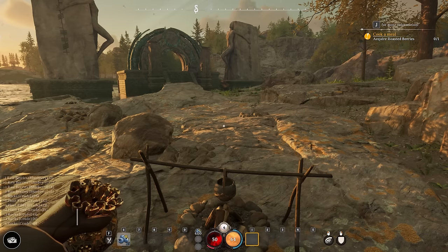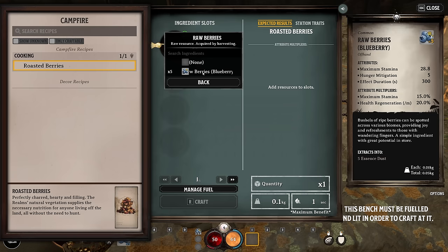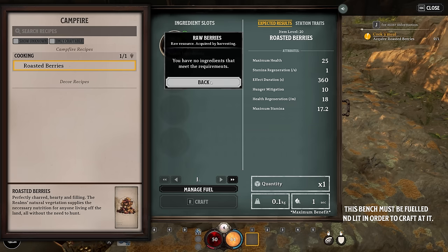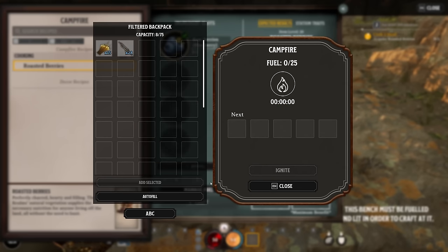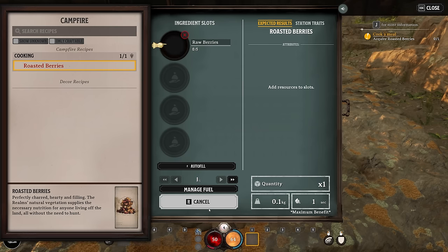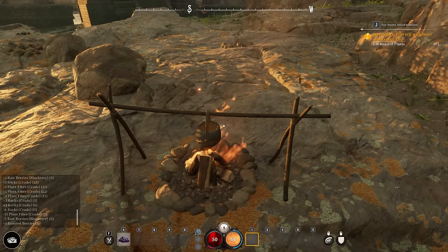Now it says acquire roasted berries, so we get to cook our first item. To cook, all you have to do is come to the campfire, click and choose the item you want to put in. This is especially useful when you have multiple items of different qualities — some will be crude, some higher quality, and you choose the quality level based on what result you want. You also have to give your fire fuel; we'll ignite it and we've got three minutes of fuel, more than enough. The roasted berries automatically got slotted into our offhand slot.